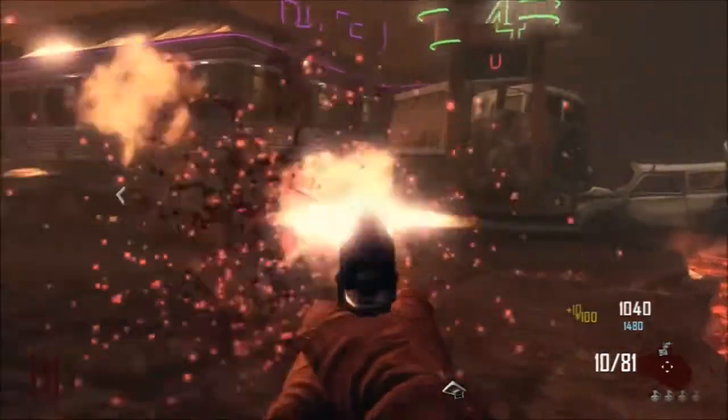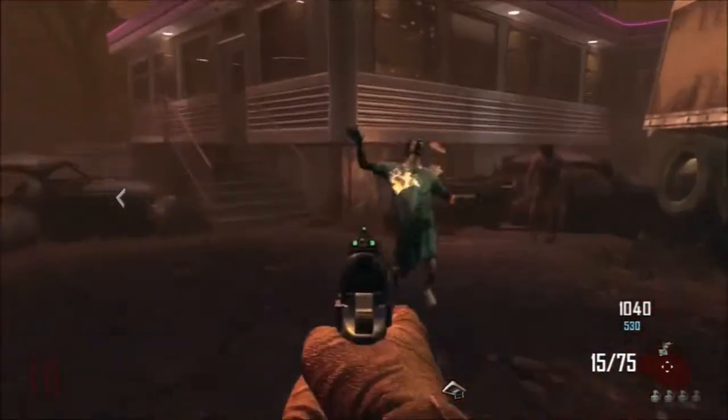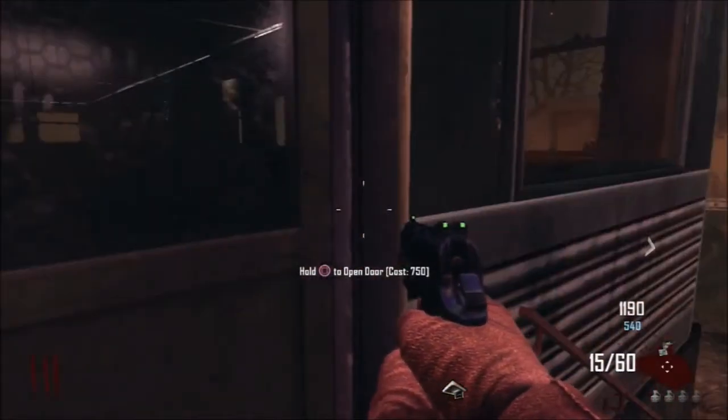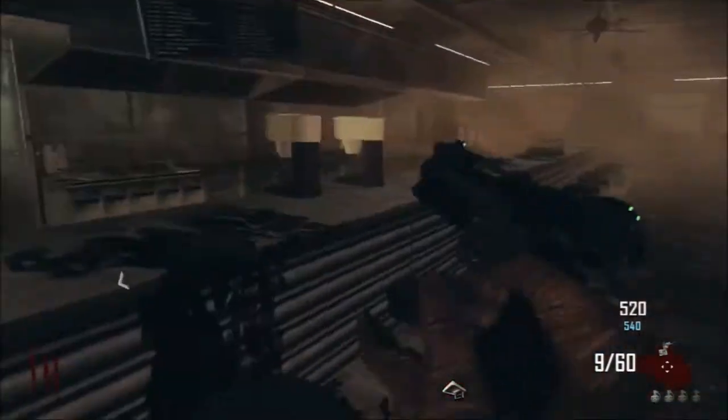First of all you're going to want to get that hatchet from the floor there. It could be located there or in a couple of other spaces around the map. The other two could be the bus station or near the farm, so if it's not located where I've just shown you on the map, you're going to have to look around there to see where it is.